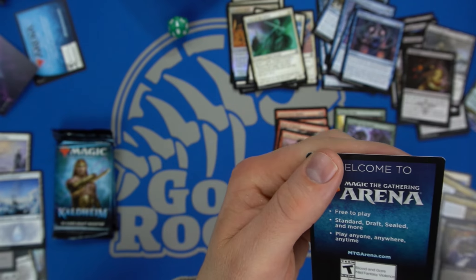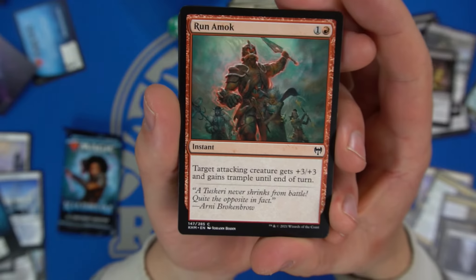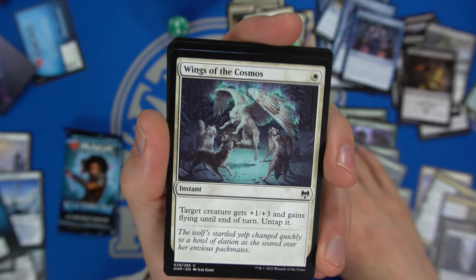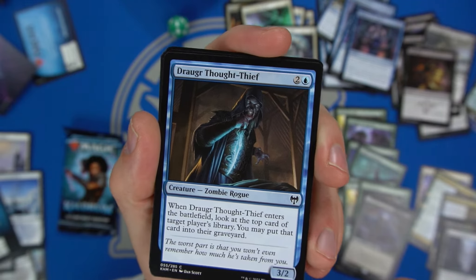We have a Forest Island dual land, which is pretty good for what we're doing. Still not sure — I really like the red-white aggro shell with spirits and boast. Run Amok is a card that could go in that strategy. Wings of the Cosmos gives a creature plus one plus one and flying. Draugr Thief lets you look at the top card of a target player's library and put it in the graveyard — a three-two with a fate-seal effect.